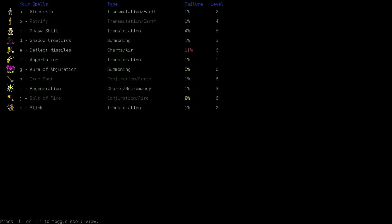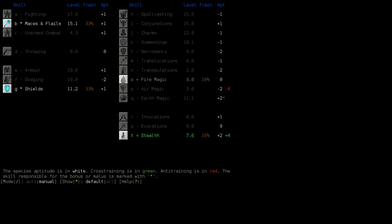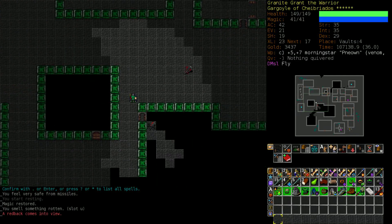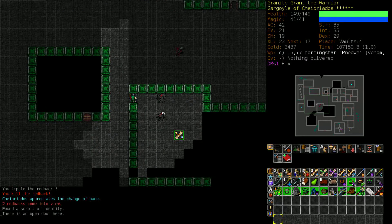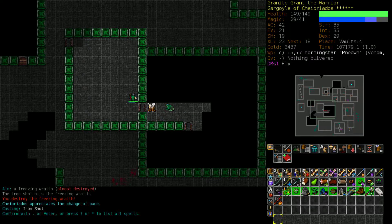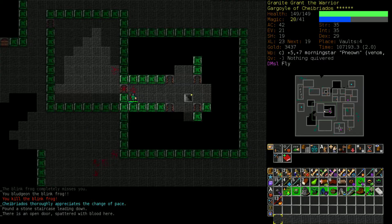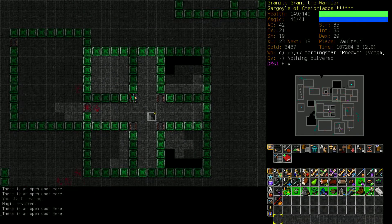My goal for this character is to take on a ziggurat. I think we can do it. Let's cast Deflect Missiles. One of these years I'll raise charms a little bit more. Maybe we'll find a potion of experience and I'll dump it all into air magic. Deflect Missiles is, shy of Haste, the best utility and defensive spell in the game in my personal opinion.